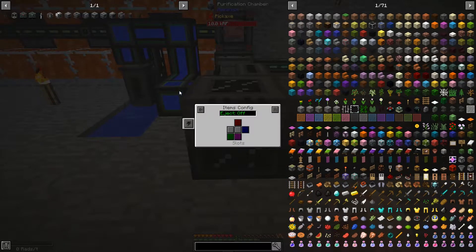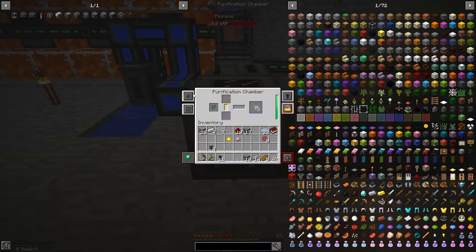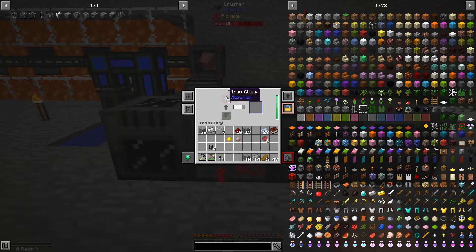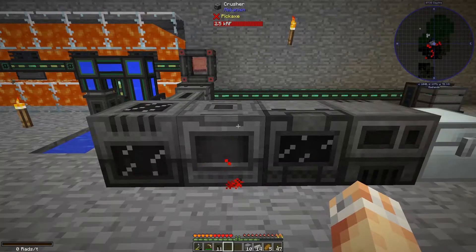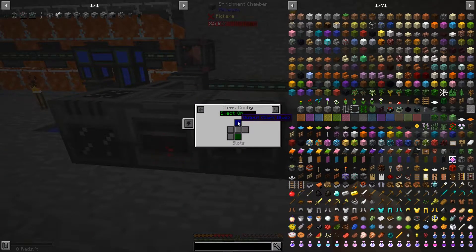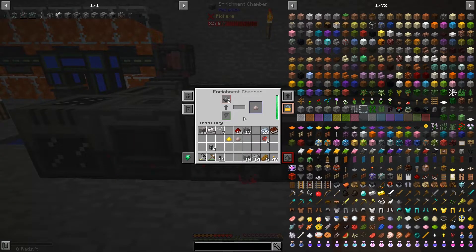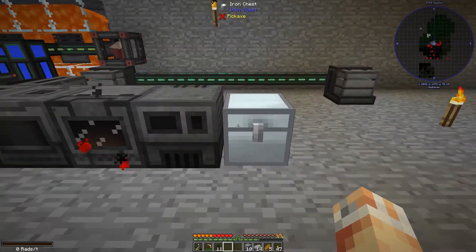Now I just need to set up the side configs, which should pretty much already be set up for us. I set the crusher to auto eject and set the enrichment chamber to input on the correct side. You can see it crushing the iron clumps and turning them into dirty iron dust. I set that to auto eject and the next one to input on the side as well. The last two should already be configured properly because they keep their configurations. And there we have it — fully automated ore tripling.